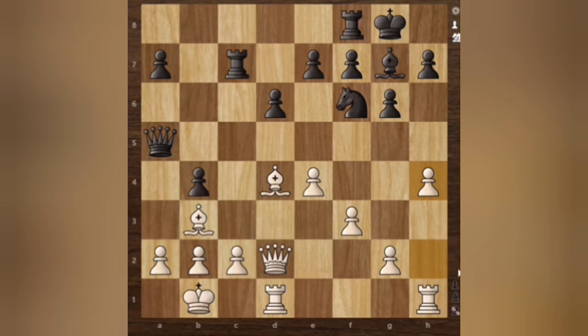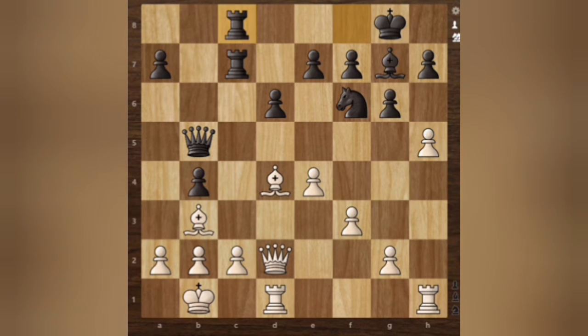The idea is doubling the rooks, maintaining the battery. We have h4, trying to push the pawn. Queen to b5, h5, Rook c8, hxg6, hxg6. We have g4.